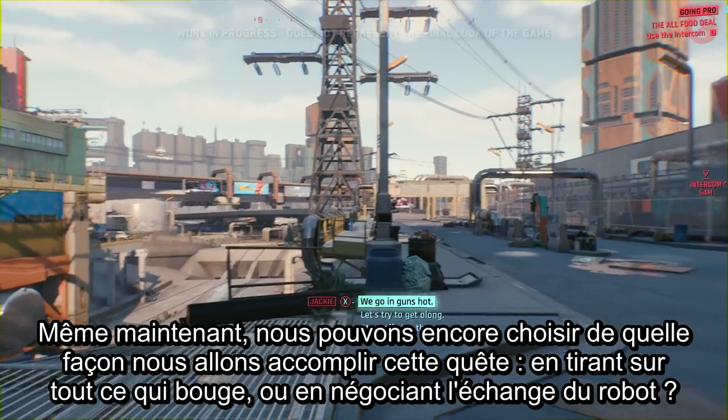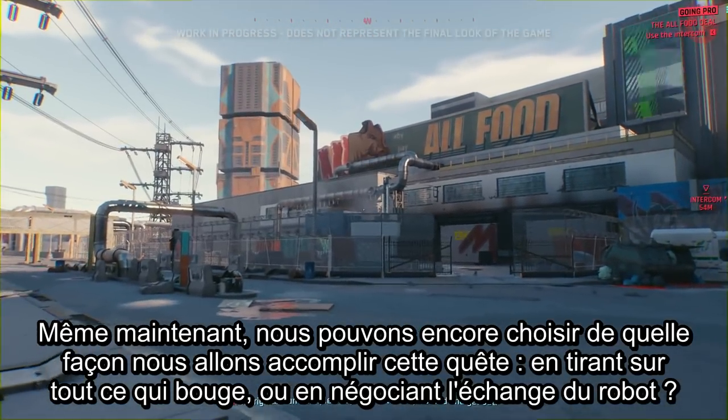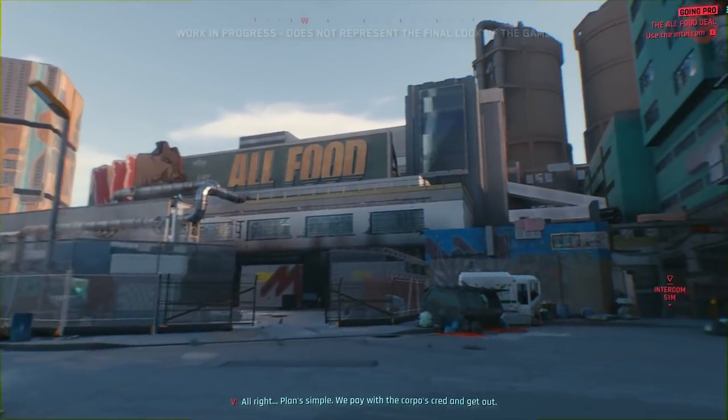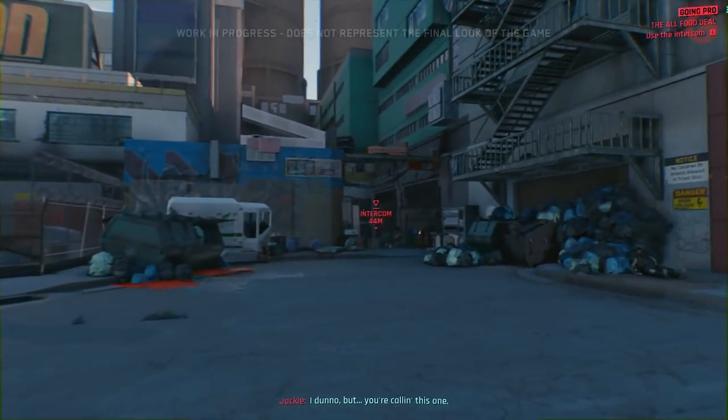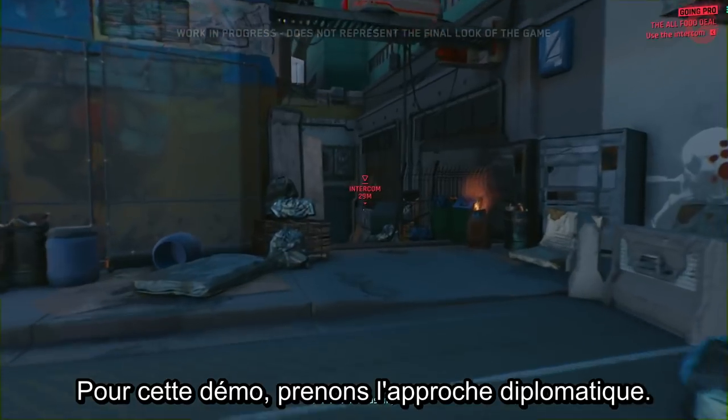Even now, there's a choice in how to approach this quest: go in guns blazing, or try to negotiate for the bot. For this demo, they try the more diplomatic approach — paying with the corpo's credchip.